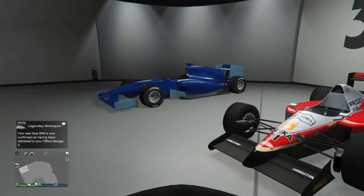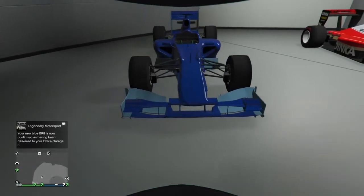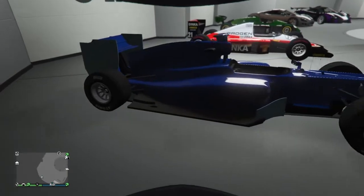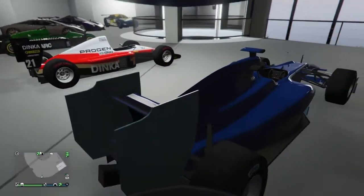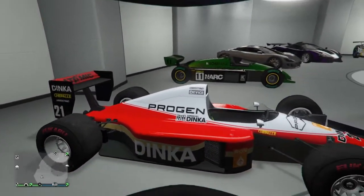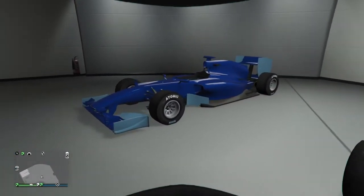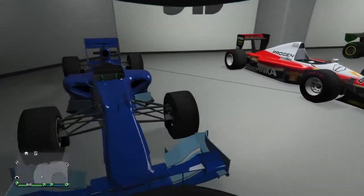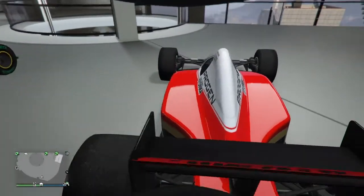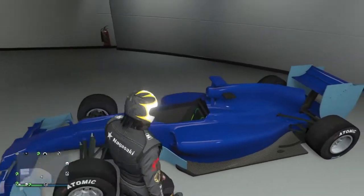Our BR8 just arrived in the garage and this really looks nice. The first time the F1 cars came, this is what I thought they would look like. But as you can see these are much smaller than compared to the real life ones. This one looks like a proper F1 car — look how long this is. It is slimmer but it is very long. This looks like a large vehicle. Let's jump right into it.